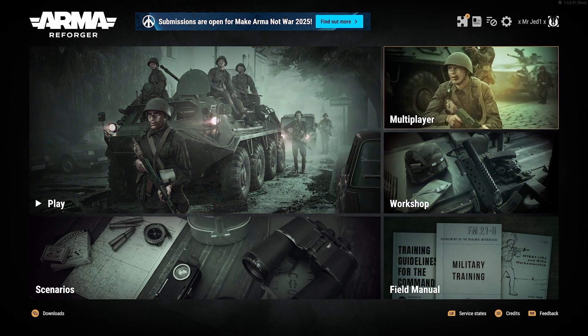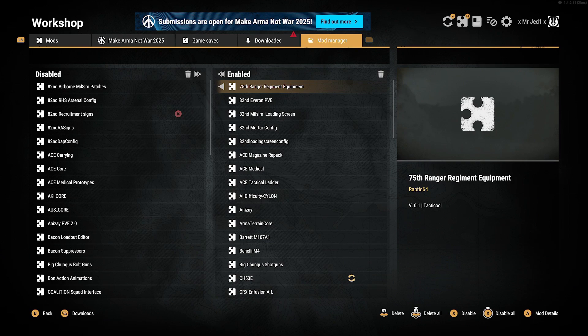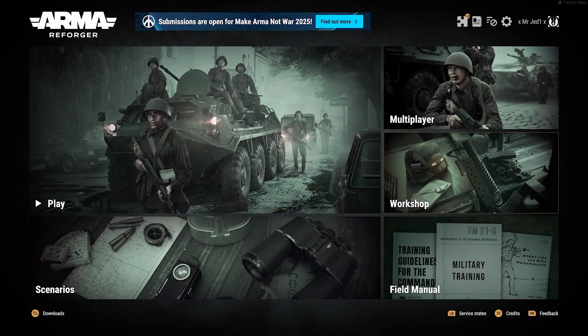First thing you want to do is come to the workshop. Come all the way over and make sure you download the mods you want. Then come over here and enable all of them. Get them all over there, make sure they're enabled.